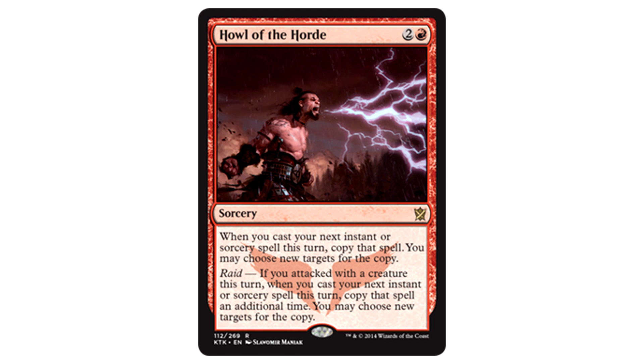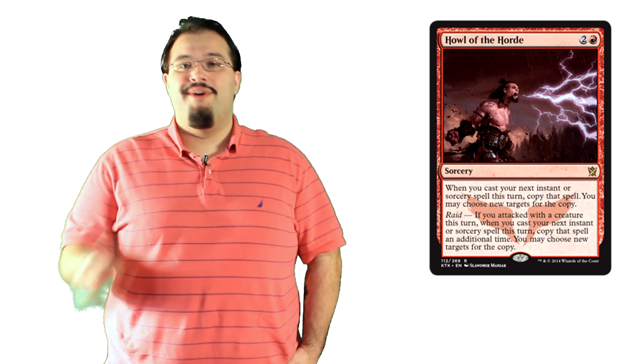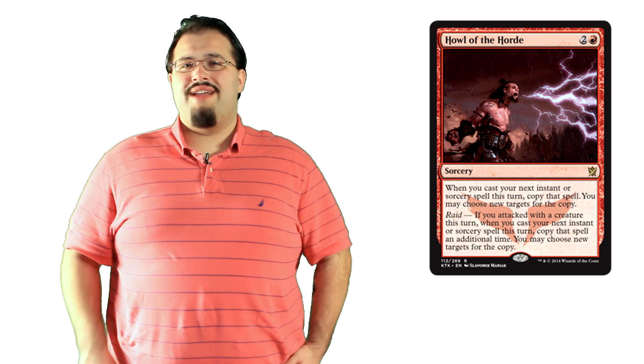Howl of the Horde is two colorless and one red for a sorcery. When you cast your next instant or sorcery spell this turn, copy that spell. You may choose new targets for the copy. It also has Raid — if you attack with a creature this turn, when you cast your next instant or sorcery spell, copy that spell an additional time. Raid is seriously awesome. You get to copy something two more times in addition to its original casting. That's crazy. Even if you just have a simple Lightning Strike, that's nine damage to the face right there. I could easily see this card in a red-white burn situation, one that still functions running a couple of key creatures. Howl is one of those cards that can just come out of nowhere and destroy you. Definitely one of my favorite copy spells printed as of late.